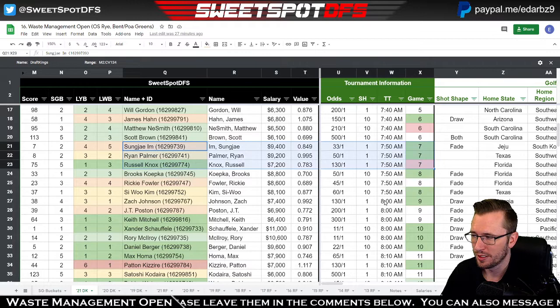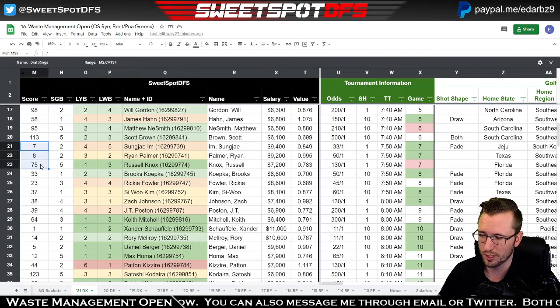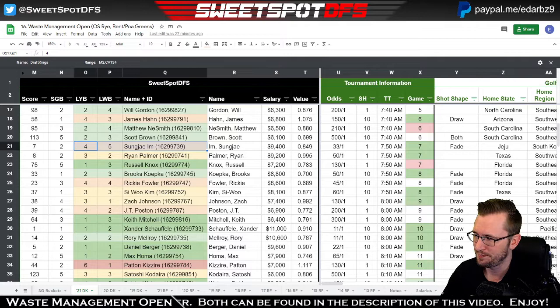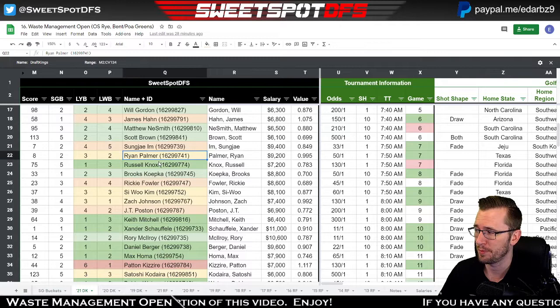The next group has three golfers all highlighted: Sung Jae Im, Ryan Palmer, and Russell Knox. I like this group — Ryan Palmer really good, the sweet spot score for these guys is really good. If the combination is under 100, I absolutely love it, and this one is. The only hesitation is Sung Jae Im doesn't have a great bucket score, but that gives me more reason to play Ryan Palmer and Russell Knox.